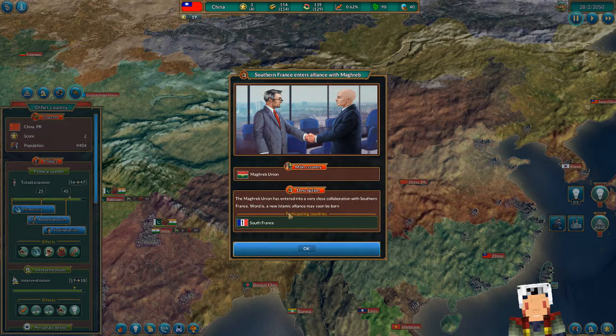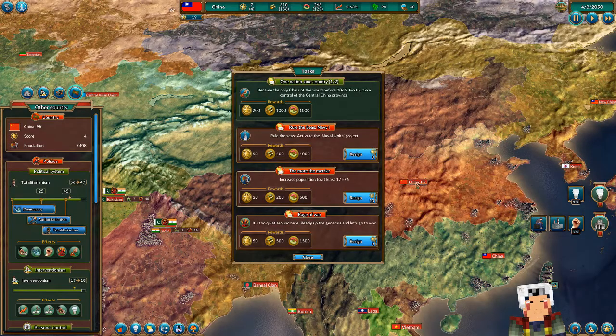New Islamic Alliance may soon be born. Activate the naval units project — and you can resign those if you don't want to pursue them anymore. That's cool. When do I see my population?